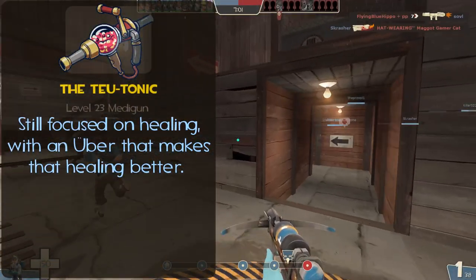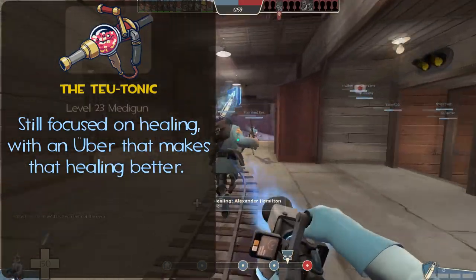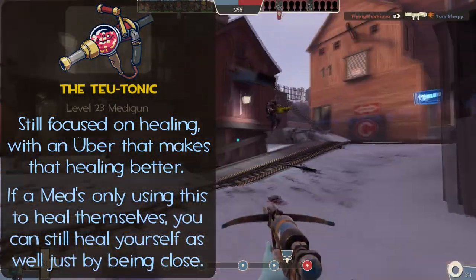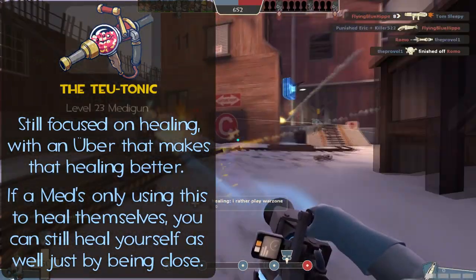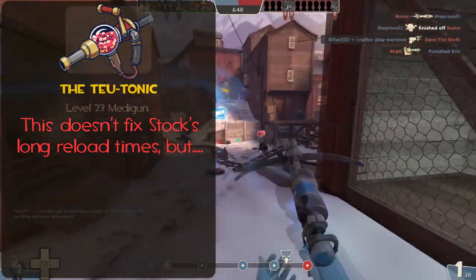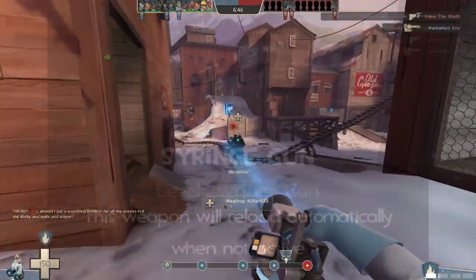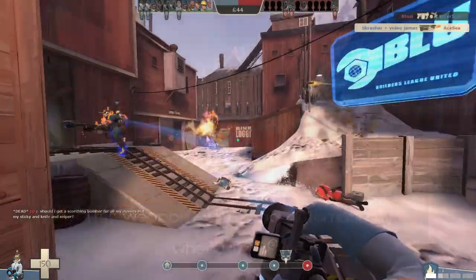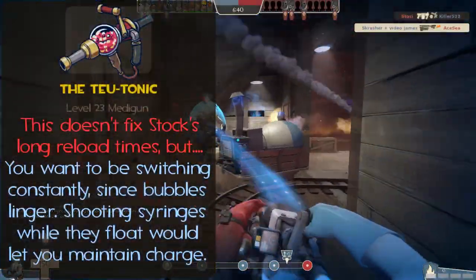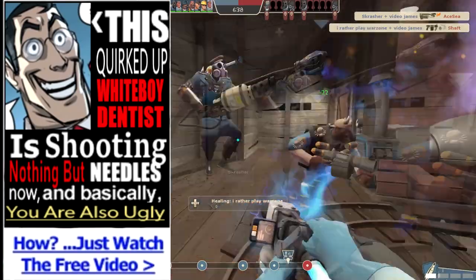This still encourages the medic to heal, since landing 100 needles is ridiculous regardless, and that healing being non-direct means that even if the med is just using it to heal themself, you as their teammate can still benefit from it. Plus, since this doesn't do anything to reload time, and assuming that the clip-style's reload-while-holstered thing goes through as well, it encourages you to be constantly switching between the two, instead of the Uber just being a 'this dentist only shoots needles' button.